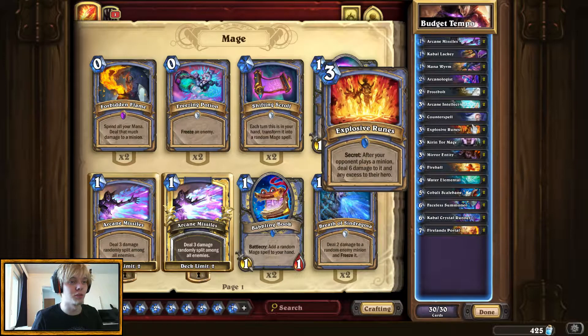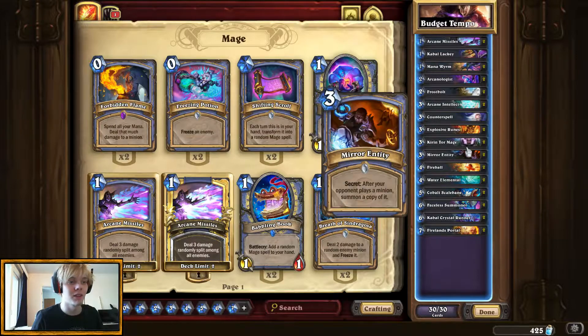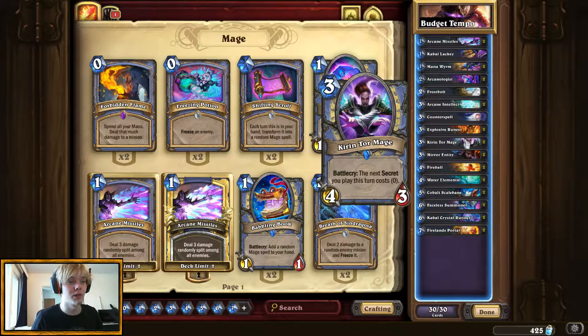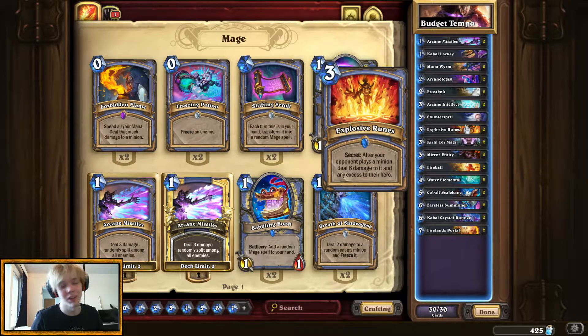Kirin Tor Mage into Explosive Runes is pretty good for us. Especially if they don't have anything on board to deal with the Kirin Tor Mage, then they play a minion to contest it, but it gets killed, and we can get 2 — we can just add on with the damage.